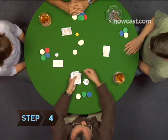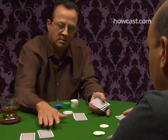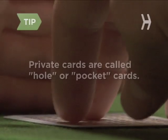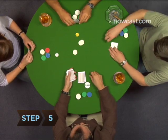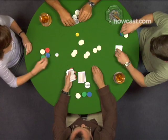Step four: the dealer deals two cards face down to each player. Everyone assesses his or her hand and the first round of betting follows, beginning with the player to the left of the big blind and continuing clockwise. Each player's two private cards are called his or her hole or pocket cards.